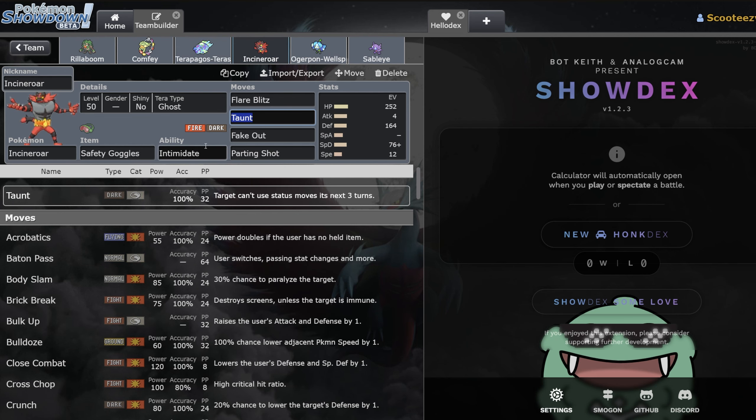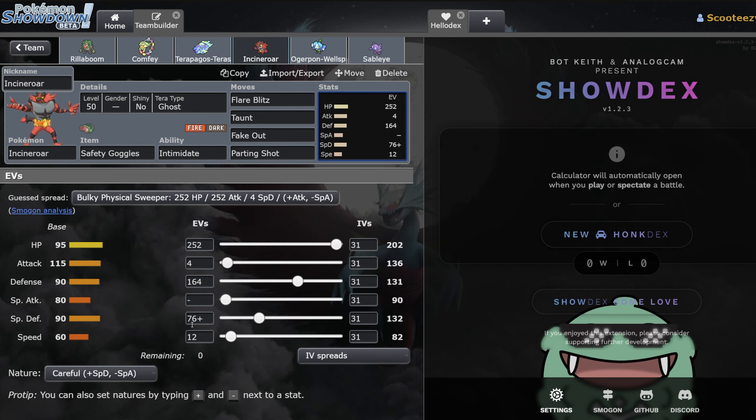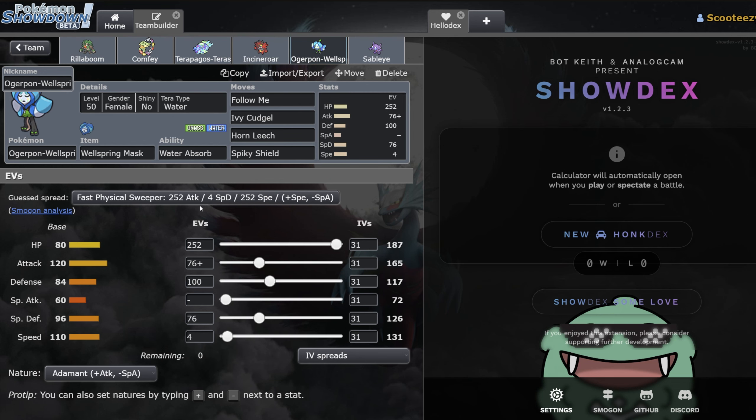Incineroar — this mon, I mean, it's Incineroar. I don't want to go too much into it. The EVs are pretty simple. Incineroar's Parting Shot is really good, protecting the king, does what it does. Same here with the Ogrepawn Wellspring — it's a very bulky Pokémon that can also pump out a bit of damage. Very, very good. I think it's super consistent on teams like this.